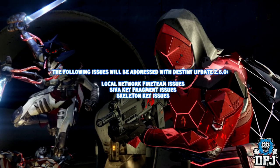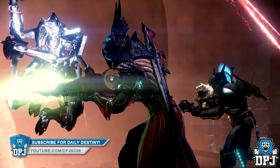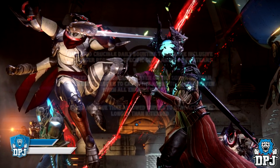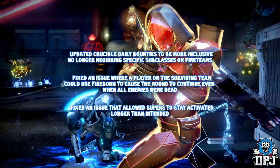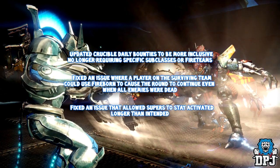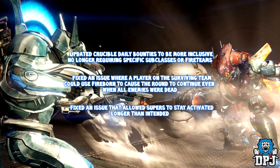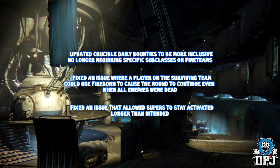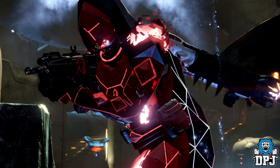The following issues will be addressed with the Destiny 2.6.0 patch: local network fireteam issues, Siva key fragment issues, and skeleton key issues. The patch will also include updated Crucible daily bounties to be more inclusive, no longer requiring specific subclasses or fireteams. It also fixes an issue where a player on a surviving team could use Fireborne to cause a round to continue even when all enemies were dead, and an issue that allowed supers to stay activated longer than intended.